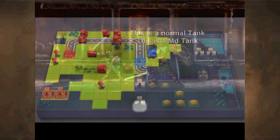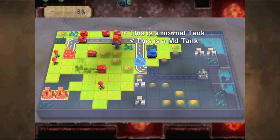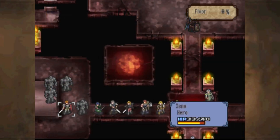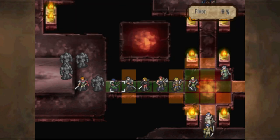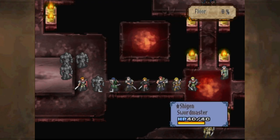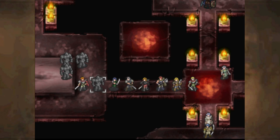In the reboot art style, sometimes the medium tanks look a little too much like regular tanks. And the differences between different unit types are going to be reflected on the map now — oh, Steelblade is stronger than Dullahan, that's interesting.